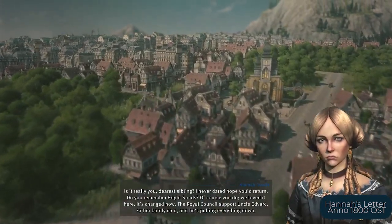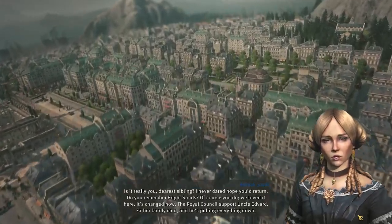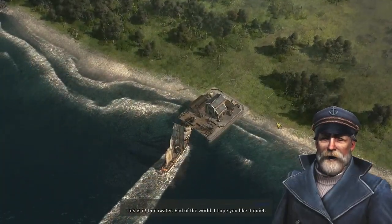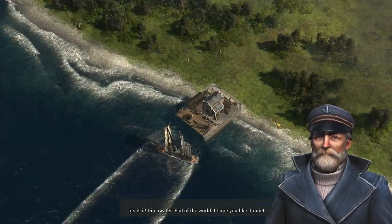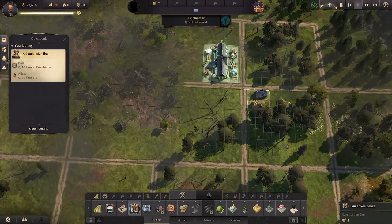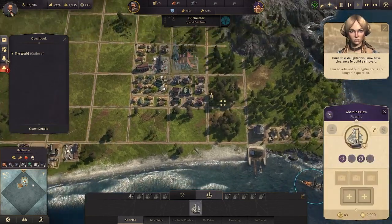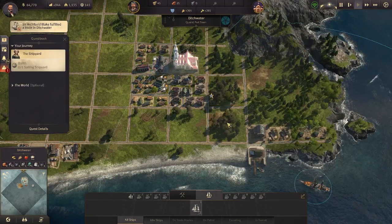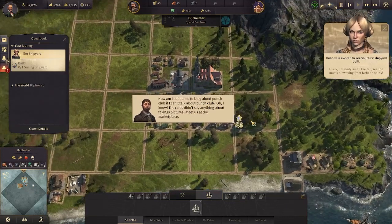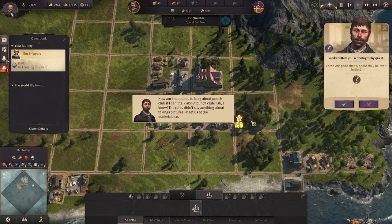As you travel from the new world back to the old world to help your sister — trying to resolve the issue of your father being accused of treason — you are introduced to Bright Sands, your father's former estate, now claimed by your uncle Edward. With the last of your sister's funds, Hannah Good, you acquire Ditchwater, an island near Bright Sands to build and try to clear your father's name. You build your first village, clear debris, house your farmers, and get introduced to building factories, farms, and production lines. The game establishes you as founding a new company — Good & Sons.